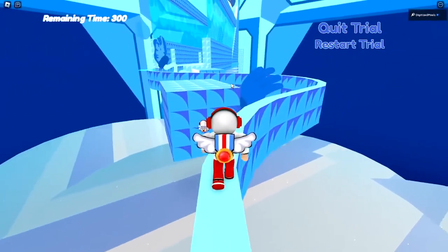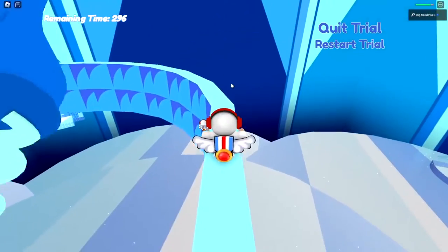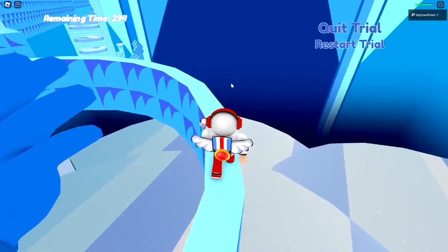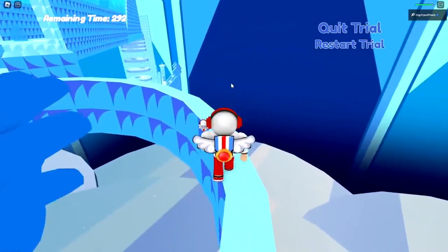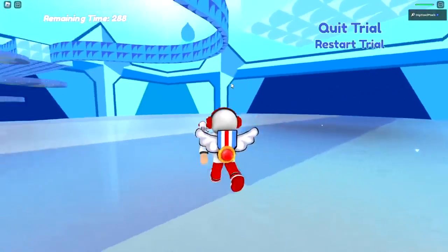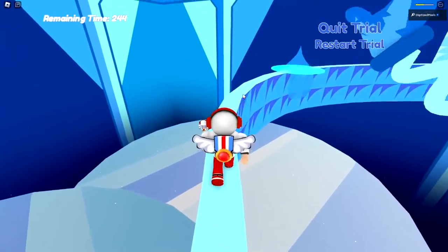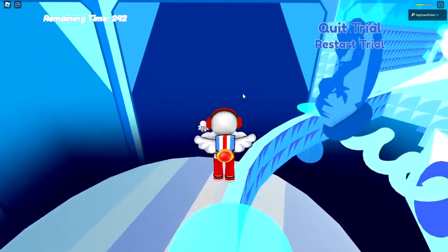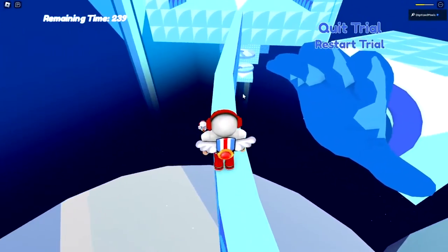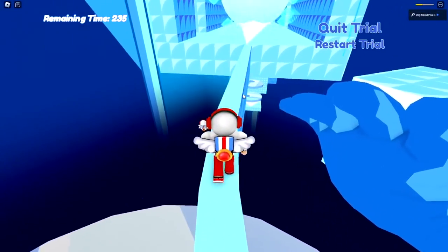Here you're just going to run on this platform — this narrow pathway. It does not slide, it's not slippery, no worries. That's a good example of the water. Here's the hand — we're going to avoid it. I like to think of these as my tears from all this pain I've been going through. I'll wait for this hand and then keep going forward.